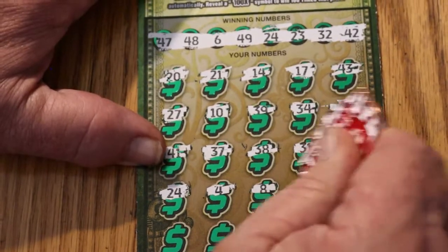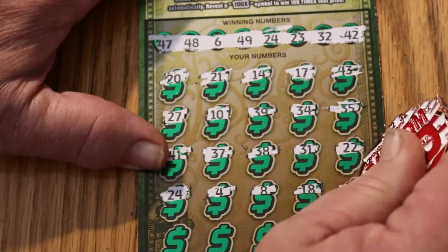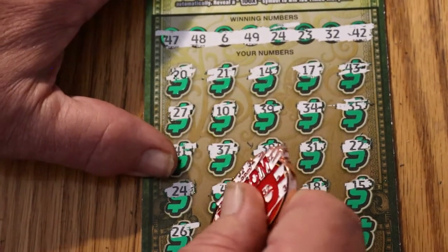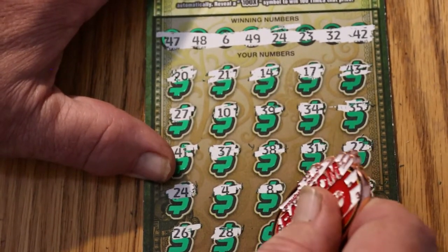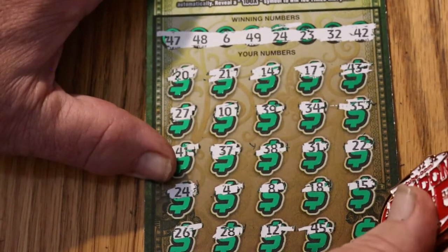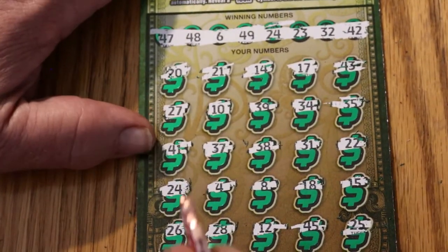4, 8 — this is a hard ticket to scratch with some coins — 18, 15, 26, 28, 12, 45, and 25. So we have just the single match down below here at 24.